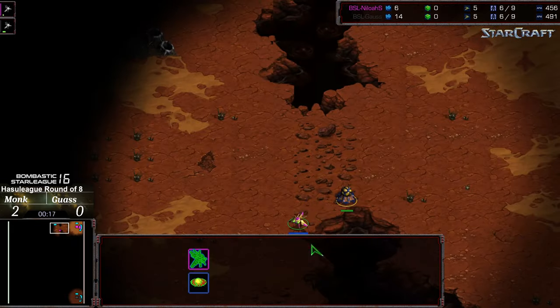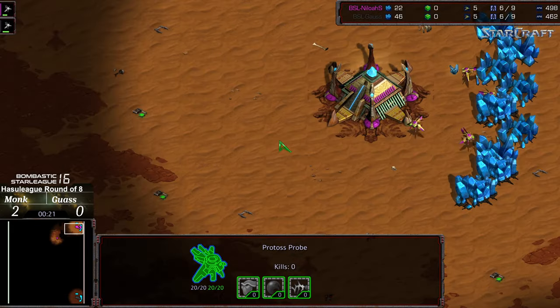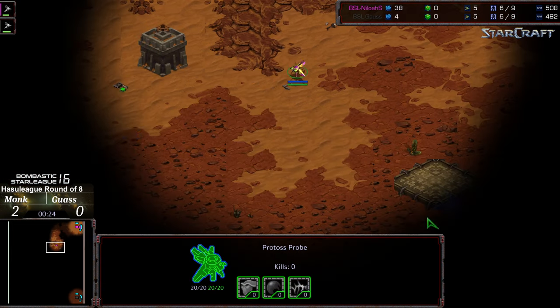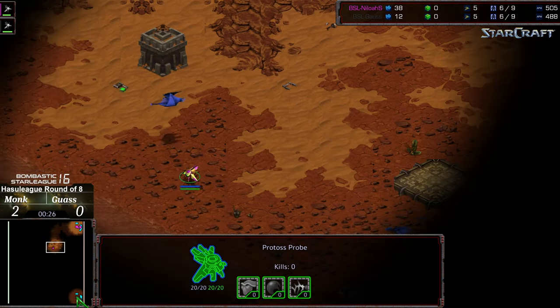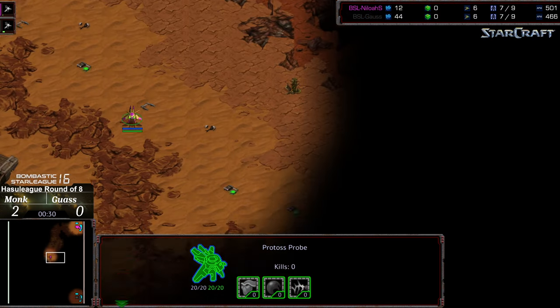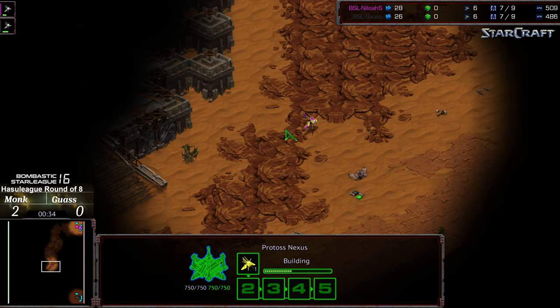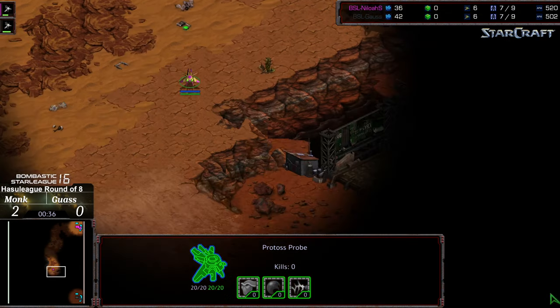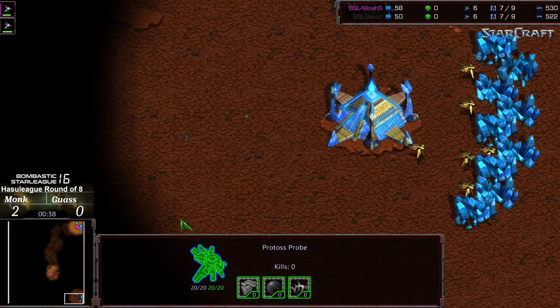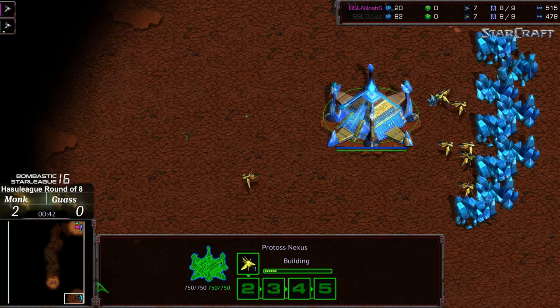A few changes — and we see Monk immediately moving out a probe. I was about to say, small changes in fortune and it might have been a reverse score, but right now Monk stands up 2-0 over his opponent and it looks like he wants to go for proxy gateway play, as the very initial probe makes its way across the map — I assume for an initial assault into his opponent.